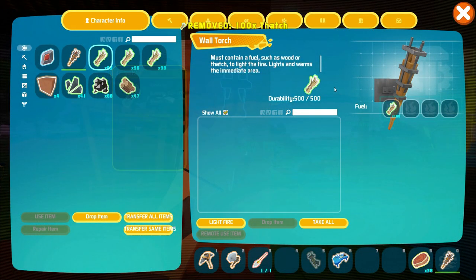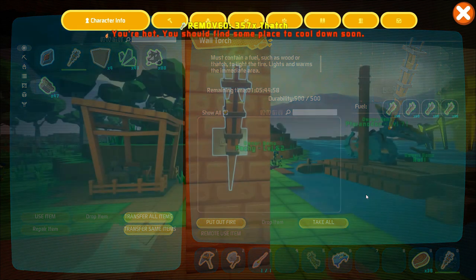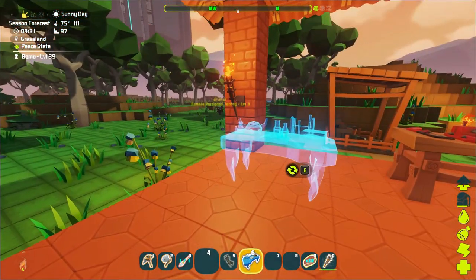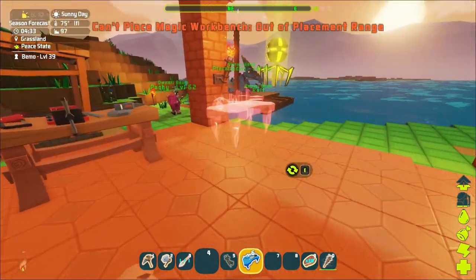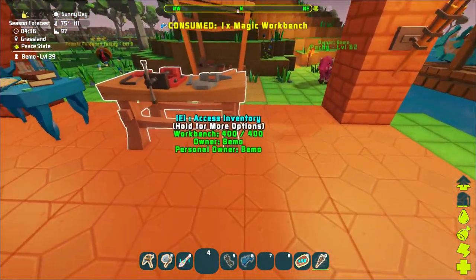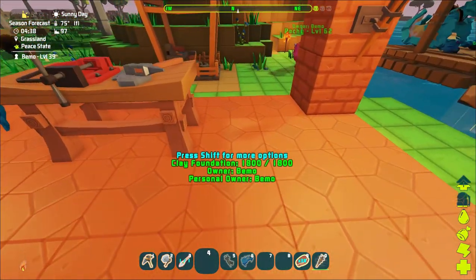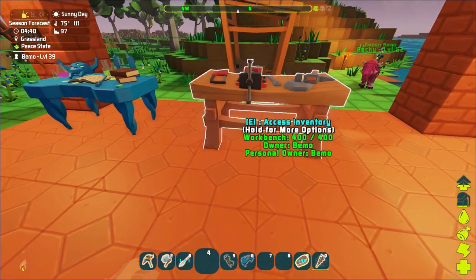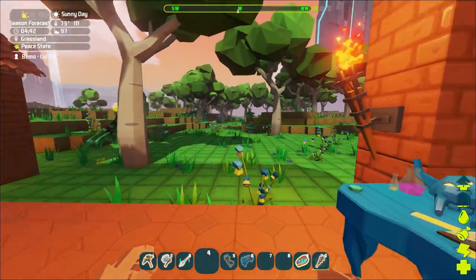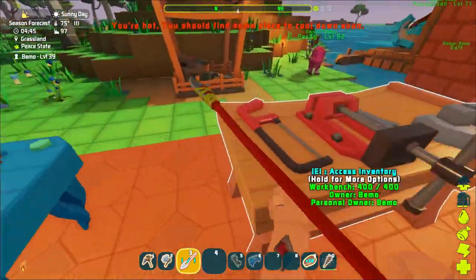We need to find some sandstone - the main thing I'm missing for the fences is sandstone. Not exactly sure where to get that - I'm guessing probably out in the desert, which means we need to find a desert biome. These workbenches - how do we want to set them up? Right next to each other? We've got nine spots so I can probably fit one there. We'll figure it out later.